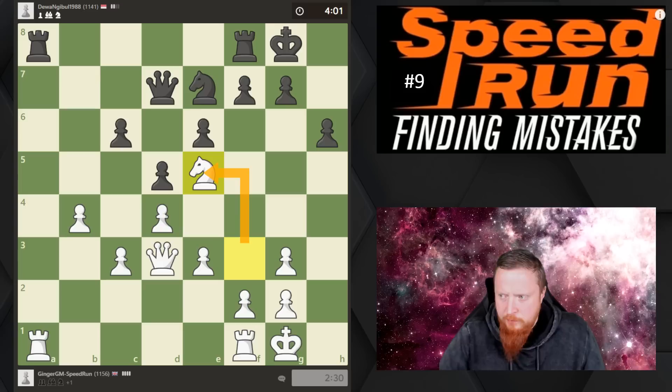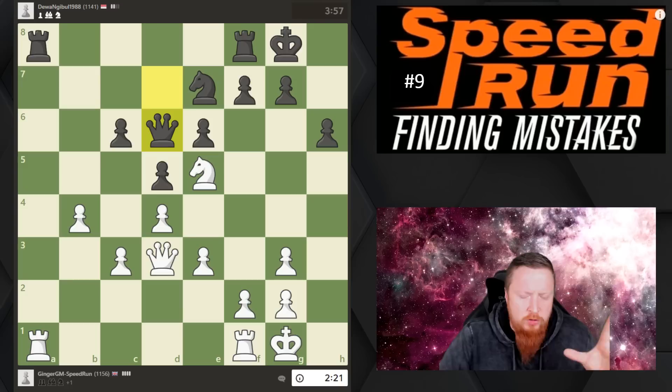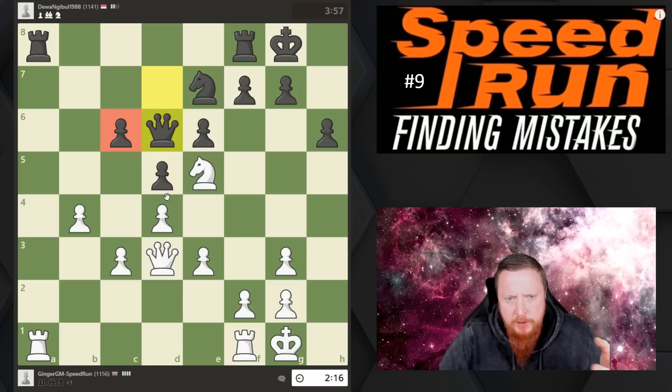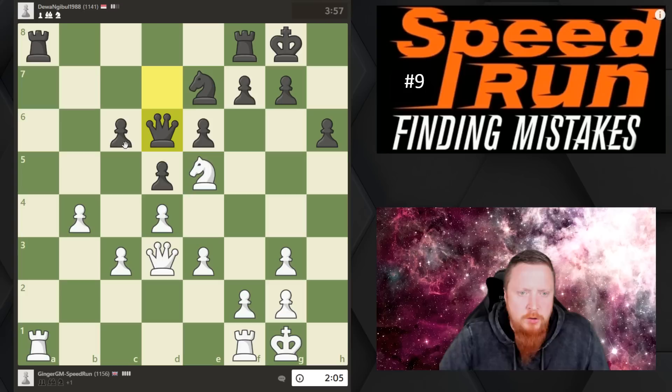My knight comes into this great middle square of the board, attacking the queen. It's only a one-pawn advantage. One of the trickiest things in chess is winning positions where you have an advantage. I'm now going to try to find other weaknesses in my opponent's position. His last move is quite passive. The only weakness I can really see is this pawn at the base of the pawn structure — it can't be defended by another pawn.